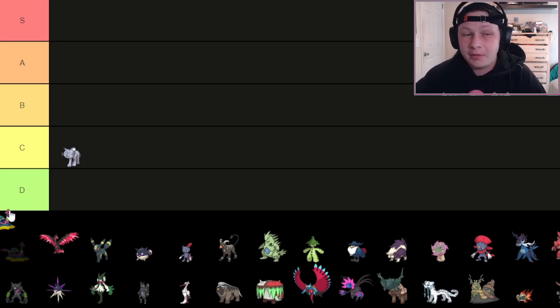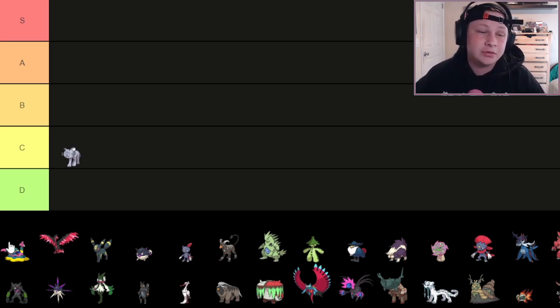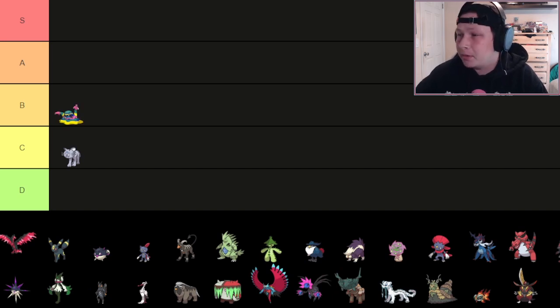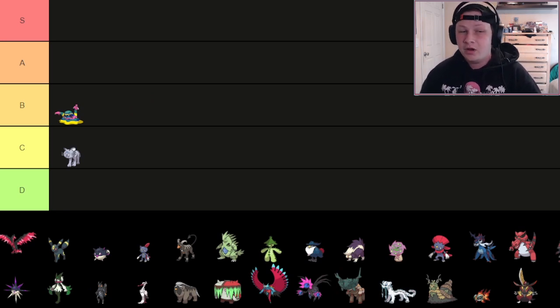Next up is Alolan Muk — a Pokémon that did lose some moves in Curse and Shadow Sneak, but still functions very similarly to how it did in Gen 8 Nat Dex. I'm going to put Muk in B tier. It's one of the best Knock Off users in the game right now, and access to that Knock Off utility is really, really big with a lot of these fatter Dark types. It has good abilities in Poison Touch and Gluttony — you'll typically see Poison Touch more now.